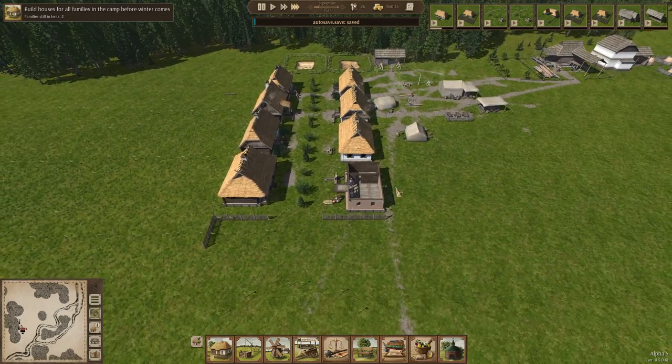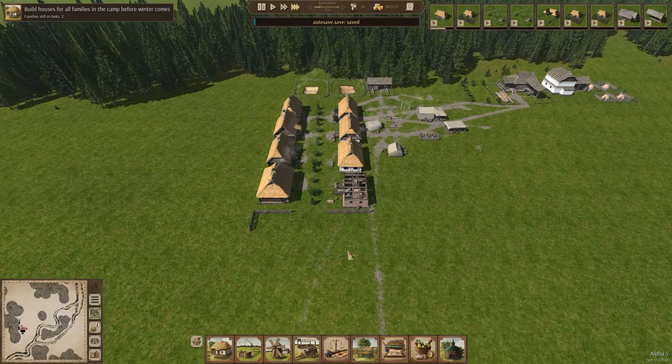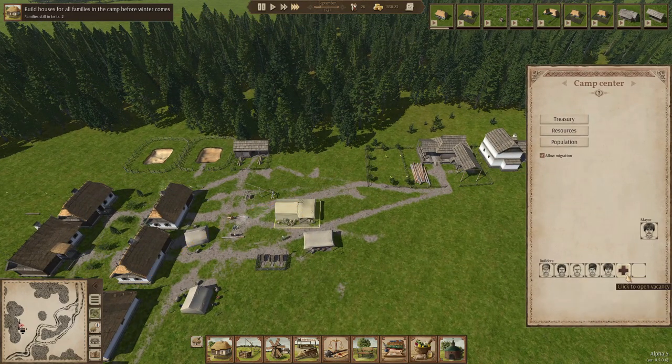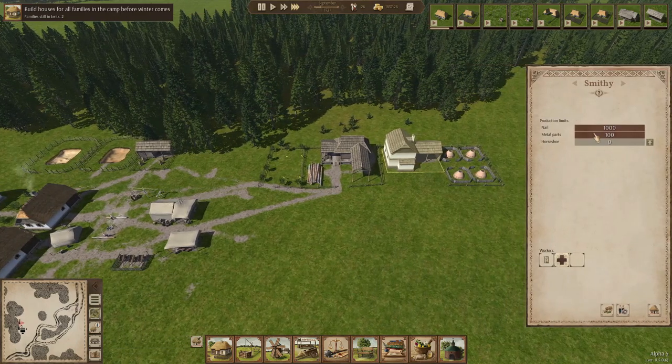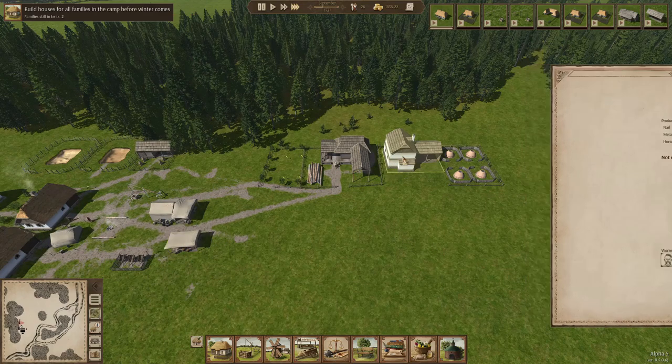House number eight. The smithy is up — let's get somebody in there, just one, who can really start to make nails. We don't need metal parts yet so I'm going to turn that off. We do need metal parts for the carts, so let's set this up to like 25. We don't have enough iron but we have iron to spare, so that's good.